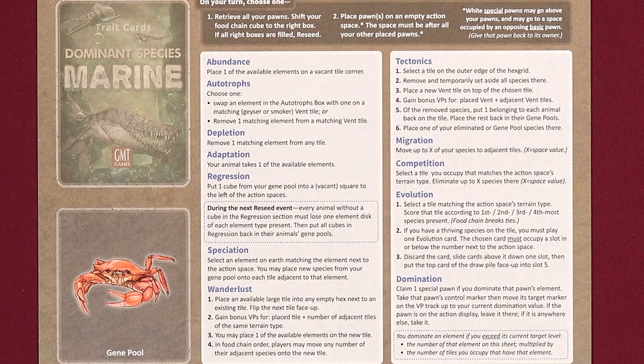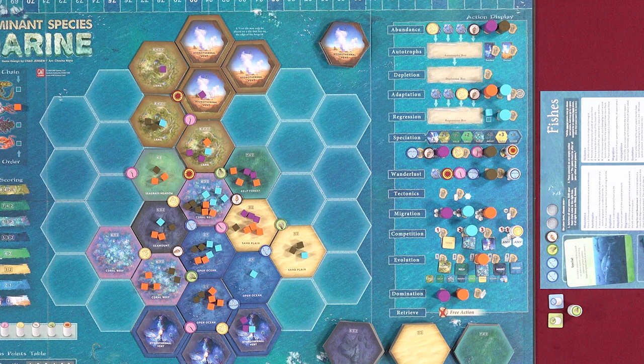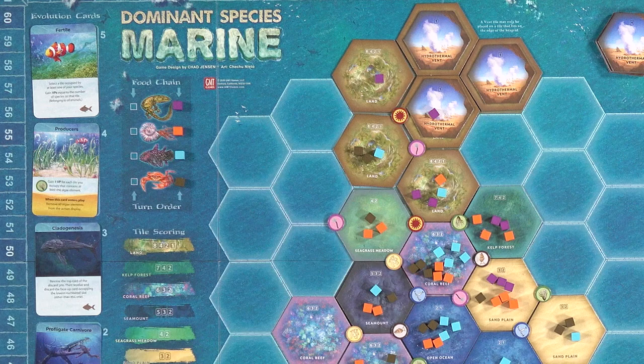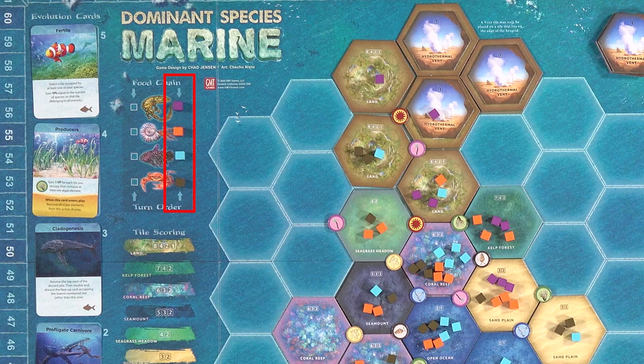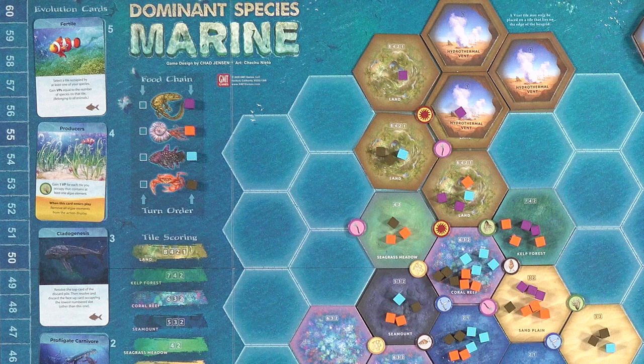Dominant Species Marine has a lot of actions, but each player's animal display nicely summarizes all of them for reference during the game. If you cannot or choose not to place an action pawn on your turn, you can take a retrieve action and return all of the pawns you control — basic and special. Then, if it's not already there, slide your animal's cube on the food chain from the left box to the right box. If all food chain cubes are in their right-most box, the round ends and a reseed event occurs immediately. After a retrieve action, you still continue to take your turn as normal — sliding the cube is simply a reminder of who has already retrieved, which will eventually trigger a reseed event.